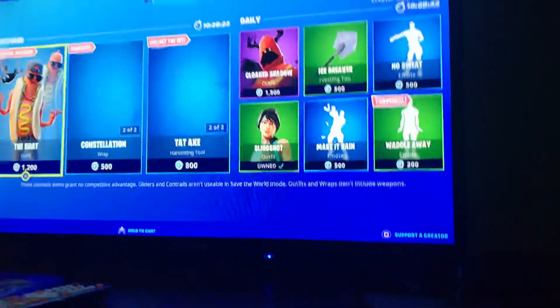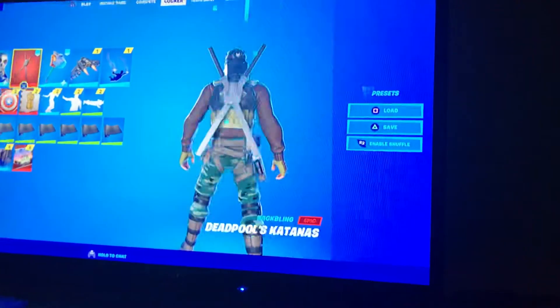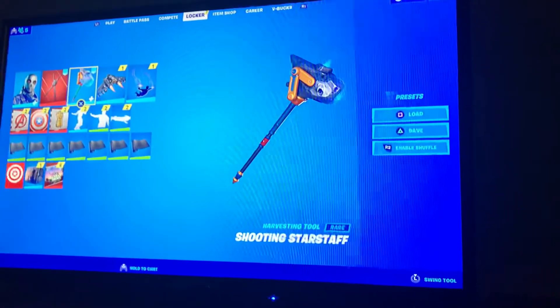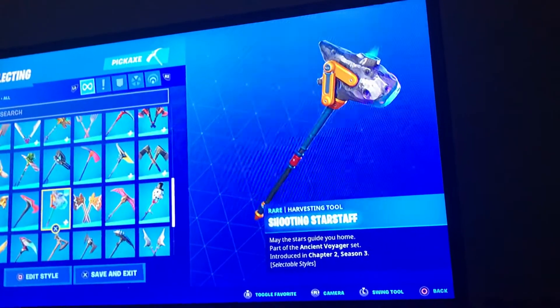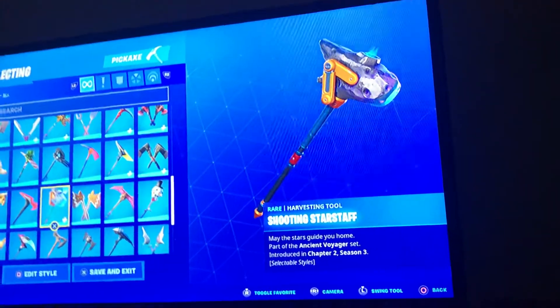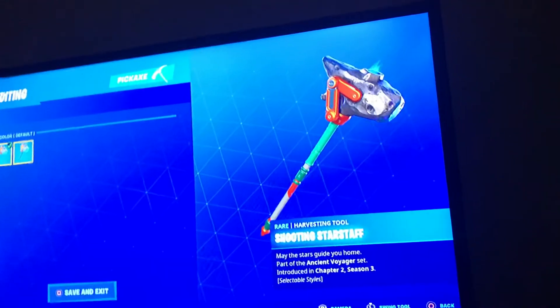So I didn't actually think I was going to be making a video, but Fortnite gave us a free pickaxe, a Shooting Star Staff, which is reactive and has selectable styles — there's default and there's blue.